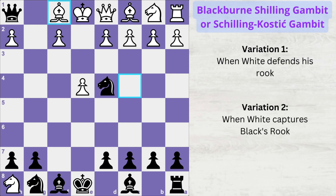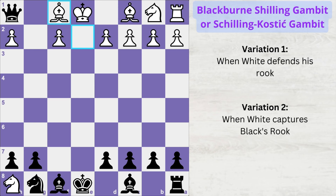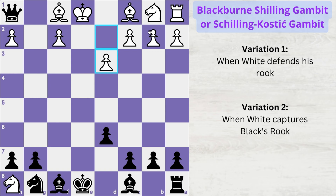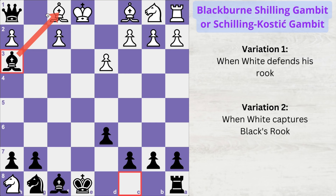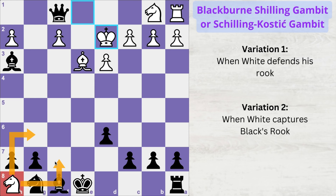If white blocks the check with his queen, he obviously goes down in material and will quickly lose. You can then play d6, trying to open up lines for your bishop to create a double attack on the pinned bishop. White can't save his bishop so he tries activating his pieces with a move like d6 to open lines, and then bishop h3 double attacks the pinned piece. After bishop to e3, white loses his bishop with a check. King moves to d2 and white is down in material by 9 points — with a trapped knight that can't move without being captured. This is an easy win for black.